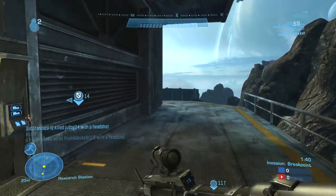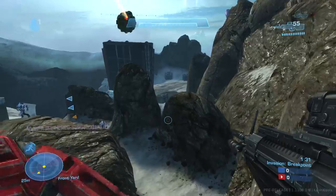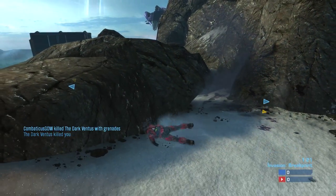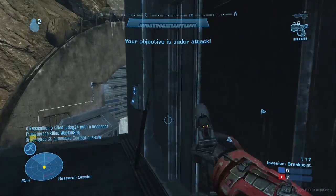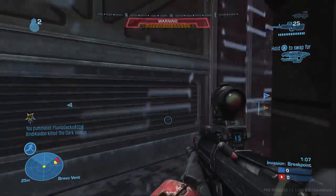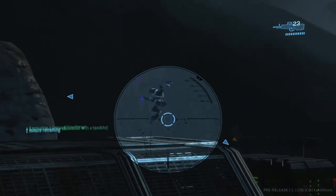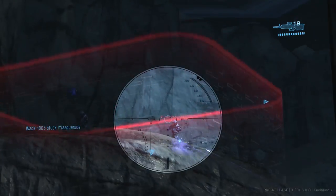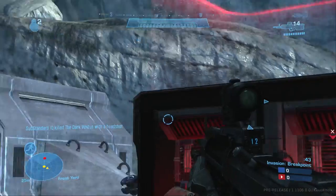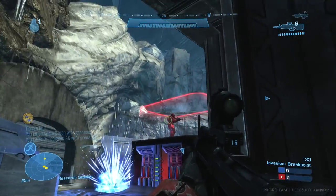Each character has their own loadouts with different Spartan abilities. There are three different waves to the whole match. The first wave involves defending Alpha and Bravo checkpoints. On Breakpoint, Bravo is on the left side and Alpha is on the right. Most of the time it's the Bravo point that gets captured, because it has the shortest distance from cover. The Alpha side has more of an open field, so you can really only grab it when people are too focused on defending Bravo. Majority of the time, Bravo is the one being captured.